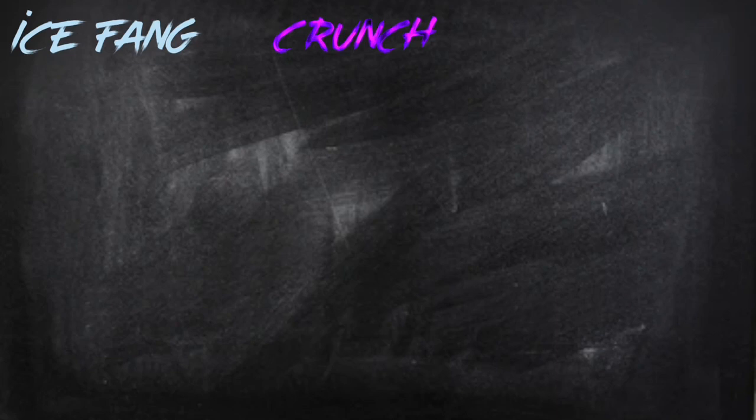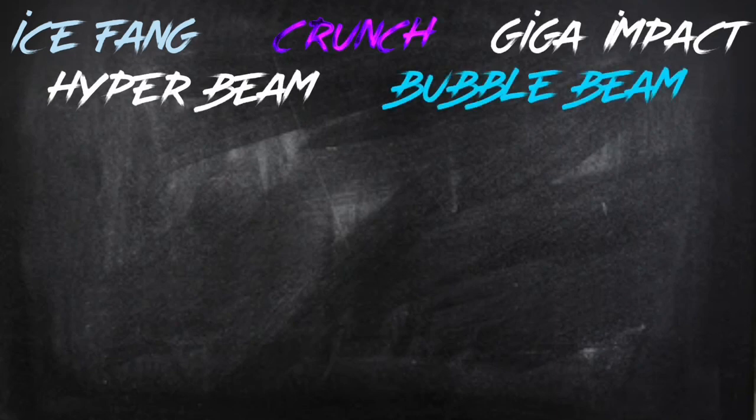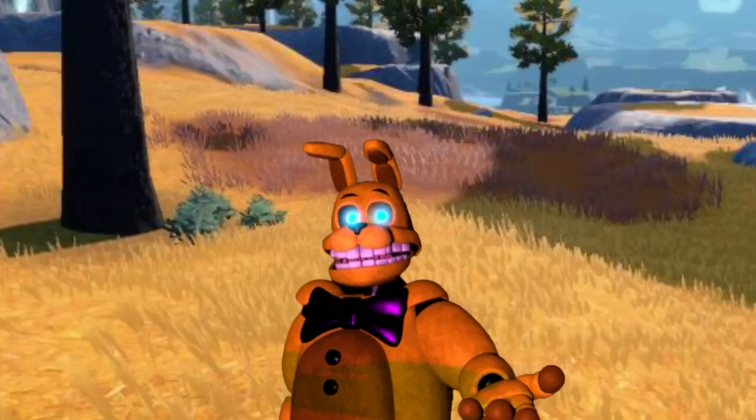Besides its signature move, Arctanisk learns plenty of other moves, like Ice Fang or Crunch. It's got bigger moves like Giga Impact, Hyper Beam, and Bubble Beam — mostly the moves that Dewgong and Seel learn, but it gets a couple more. It probably gets Earthquake because it's a big boy. And that's Arctanisk.